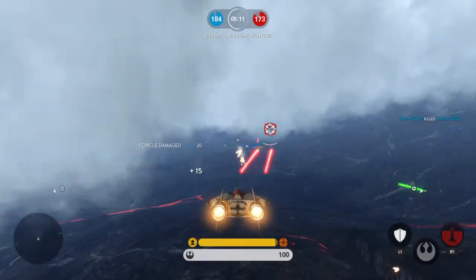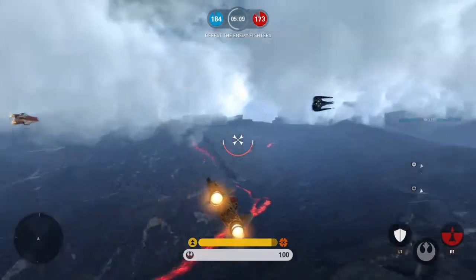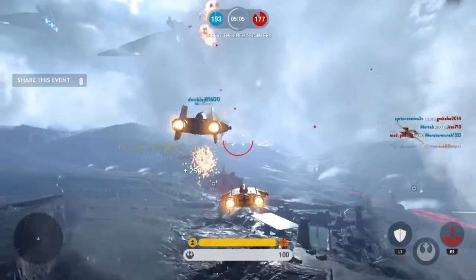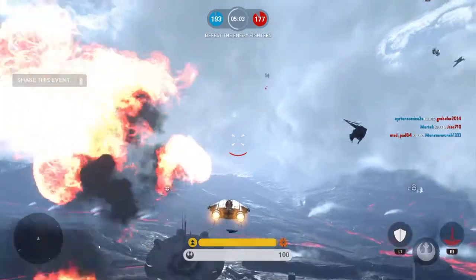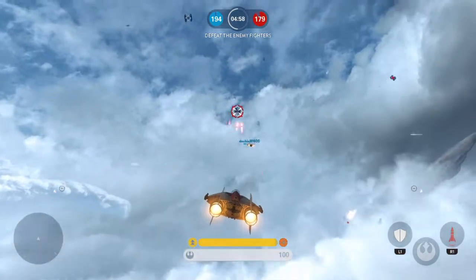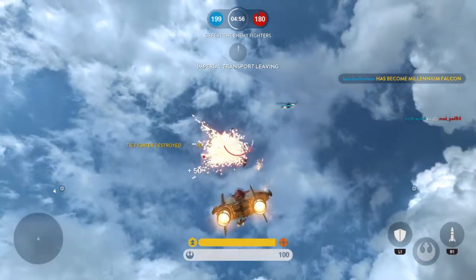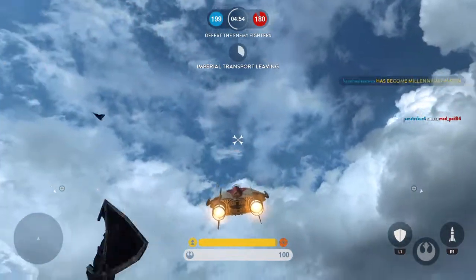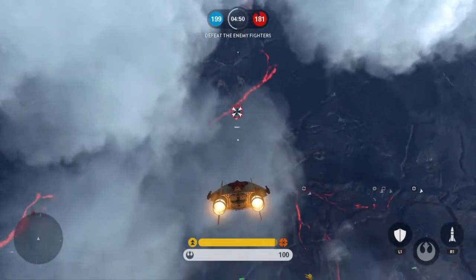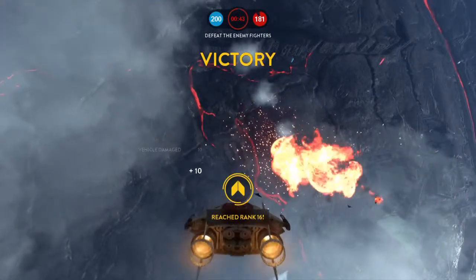I'm coming in hard! Great hit! Enemy lander shuttle tactic 3. Block their escape.